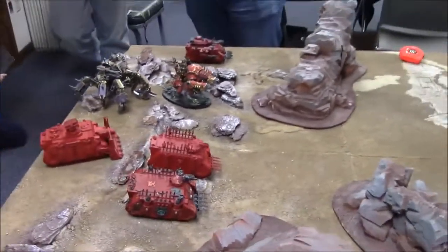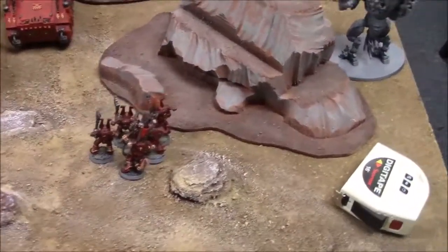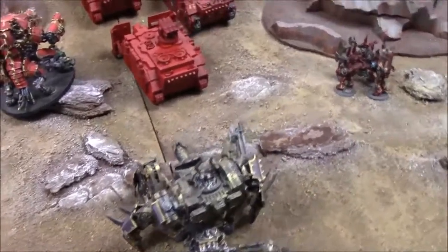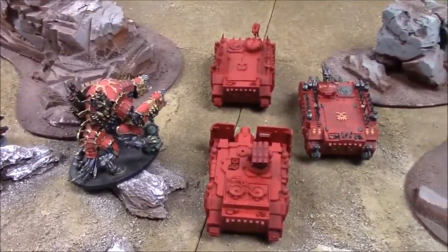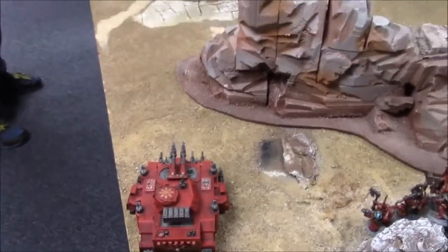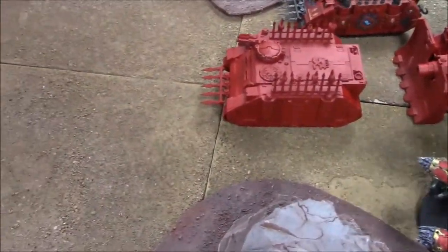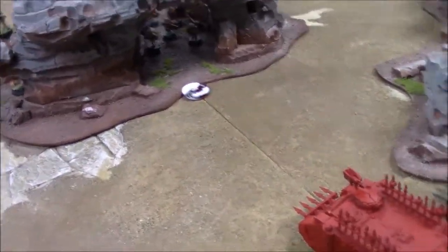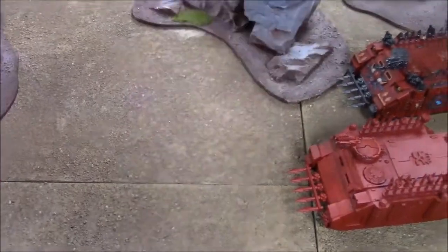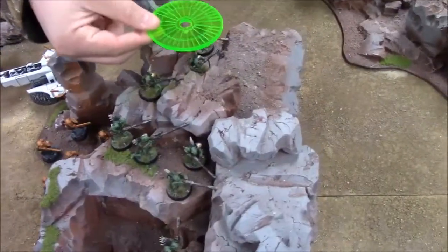On to Chaos Turn 1. The Forge Fiend on the right moved up six. Berserkers moved left as the Defiler moved right to give some support in case the Harlequins come in the rear. All the vehicles moved up forward 12 inches, walker up six, and the Predator moved up six inches to get a shot on the Devilfish. On to Chaos Shooting — they moved 12 so they're Snap Shooting. One shot is Twin Linked — no hits.